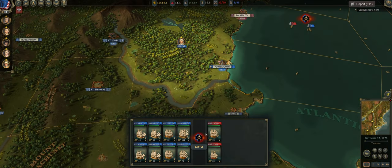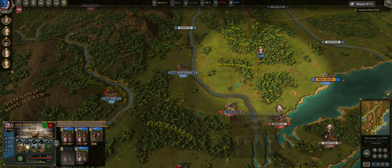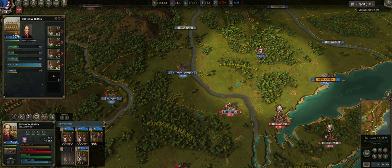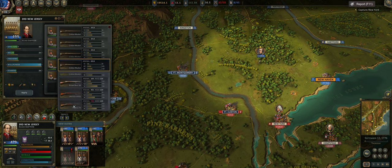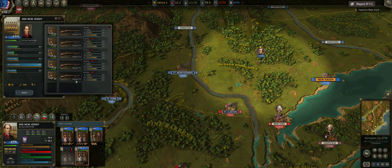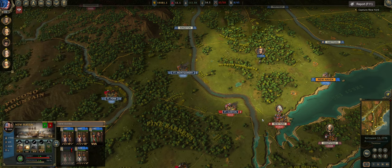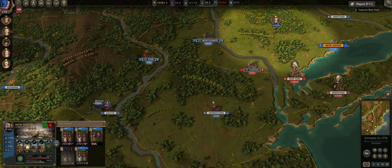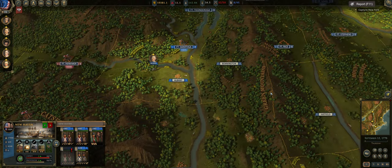Our fleet is absolutely decimating the enemy. We have HMS Phoebe over here, a 78-gun ship. We're just knocking these ships out for reputation at the moment. I've also unlocked all of the specialty units via rep gains, because our fleet is just absolutely decimating the British. The British are kind of passive in a lot of regards — we'll see if they're still passive in the winter.